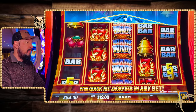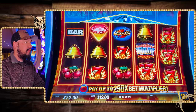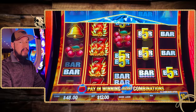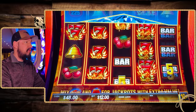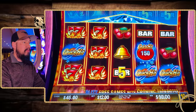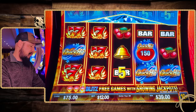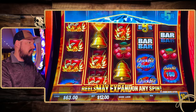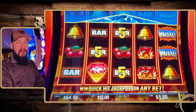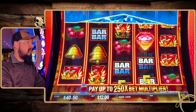Come on, we need a redemption here. Quick Hits Explosion. We'll take the four — $39, we'll take it. But we are down to $75. I'm going to still leave it on this bet level for now, we'll just play it down. Play it down and hope for a last minute redemption. We're having fun. It's a fun game, and that's part of the deal playing slots — got to have fun while you're doing it.